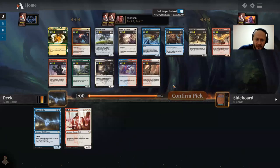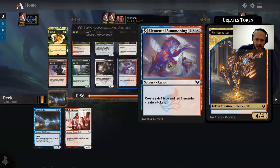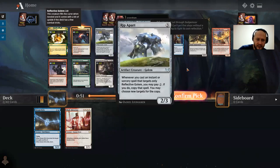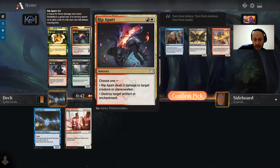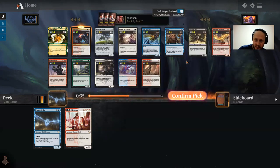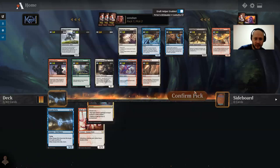We immediately follow it up with Rip Apart and a Frost Trickster. There's also an Elemental Summoning. I think with the card we just picked, Rip Apart makes more sense. It destroys target artifact or enchantment — that doesn't come up too often — but two mana deal three is always solid. It's sorcery, not instant speed, but it's kind of a combo with Blade Historian because it gets a blocker out of the way and keeps the path clear for your double strikers.